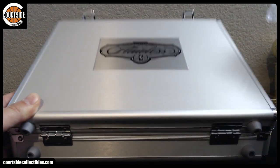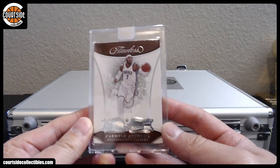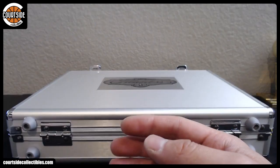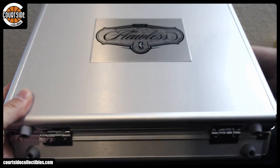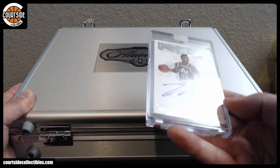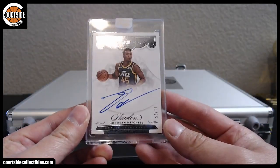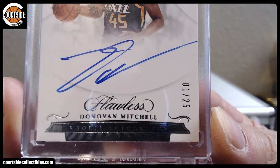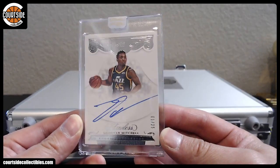It is Carmelo Anthony, 1 out of 20 for the Thunder — that is DW Warden. And next one is Donovan Mitchell, 1 out of 25 rookie autograph. Donovan Mitchell, Utah Jazz — that is TYR. There you go man.